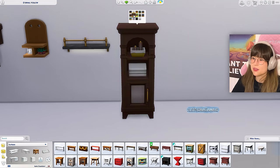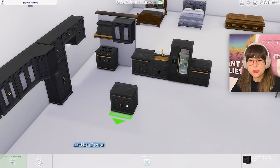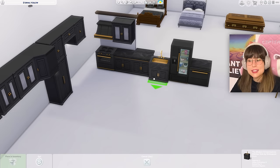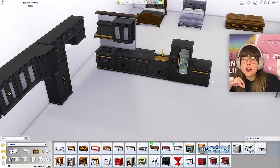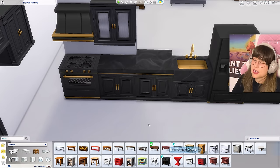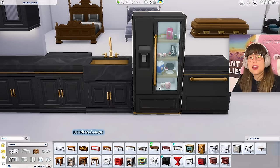Now for the items I'm most excited about — the kitchen! We got new kitchen items: not only counters, but also a new stove, a new fridge, a new matching sink, new cabinets, and a new dishwasher. When was the last time we got a full kitchen set like this? I cannot remember. That's incredible.